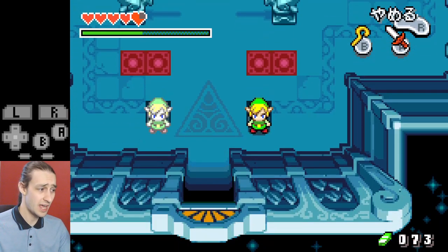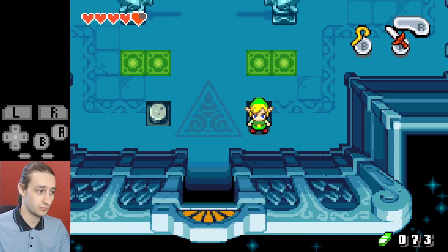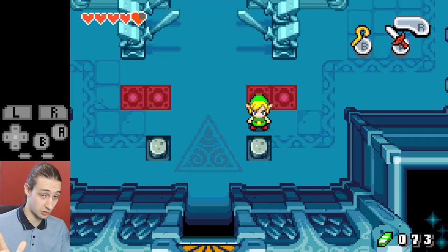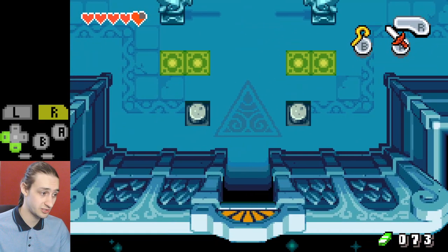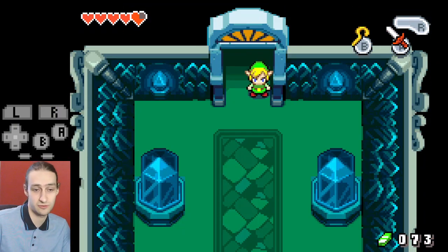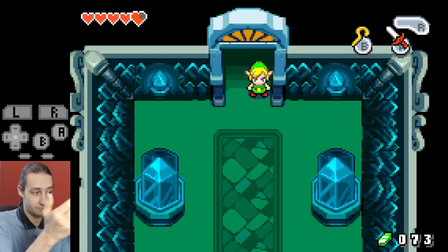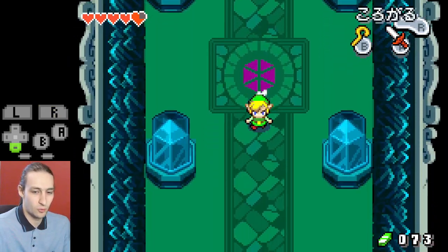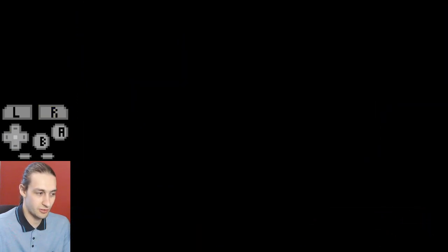From here just hold down and your clone will activate the switch. Right after activating the switch, press R to kill your clone straight away, and hold down-left — or whichever direction you chose — to just go through the door.